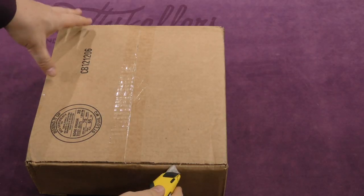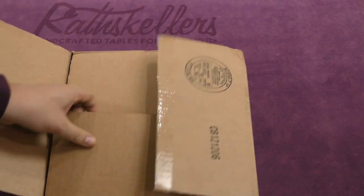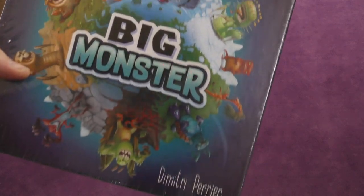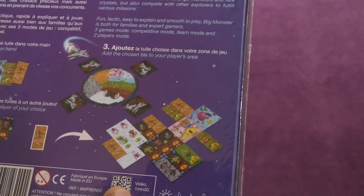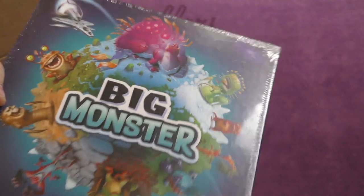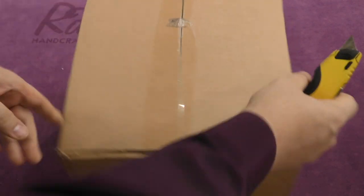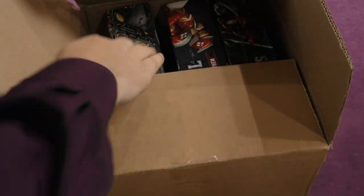Alright, let's see what's in this one here. Nice size box — it's a game called Big Monster. Looks like some sort of domino style game. A game I can play with my kids, hopefully. This next box is essentially a cube and it's quite heavy, so I'm very curious to see what's in it.